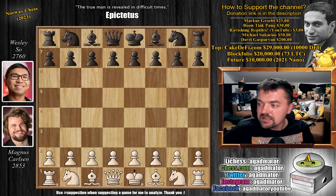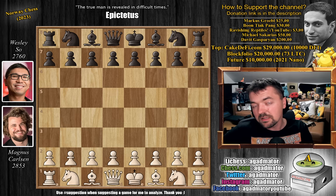This is Armageddon and it's quite a wild game — pieces will be sacrificed, the king will be hunted. In Armageddon, the player with the white pieces has 10 minutes on the clock, the player with black has 7 minutes, but white has to win. If it's a draw, then black wins the encounter.